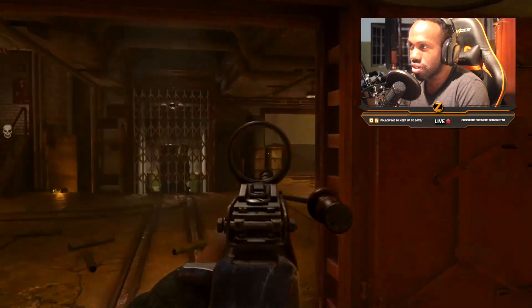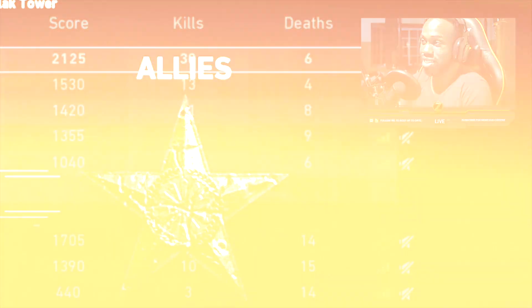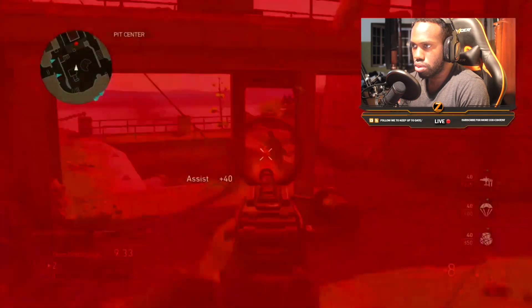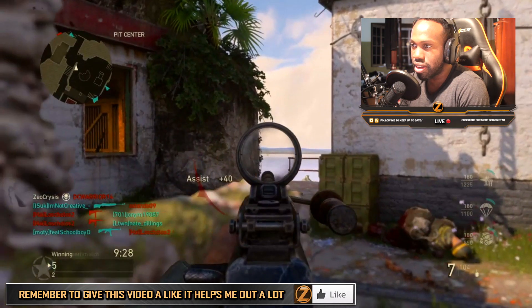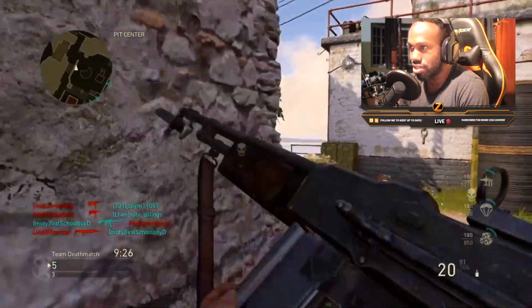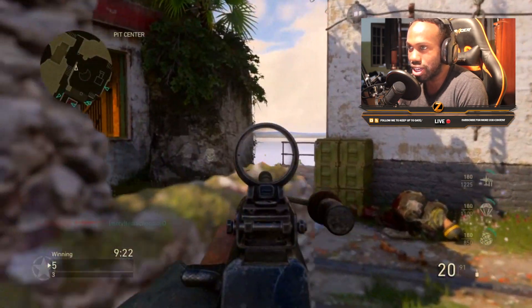How many kills did I get in this game? 30 and 6 - not too bad guys, that was actually decent. The BAR with this sight is so good though man. It's so worth getting this sight for this one - it's just a dot, but I think it's way better for your aim. It helps you a whole lot more.